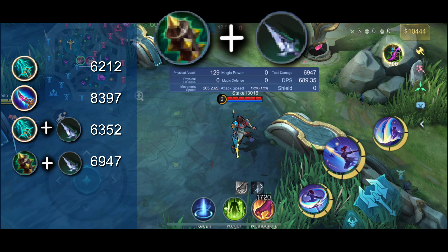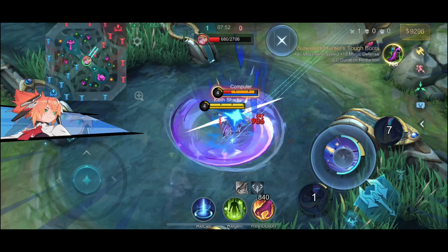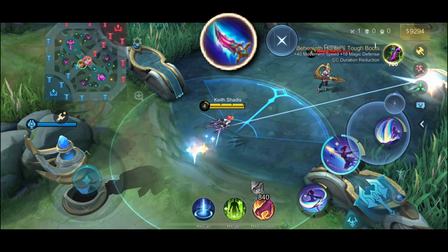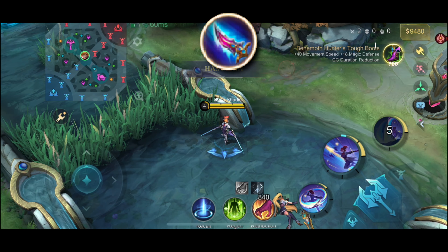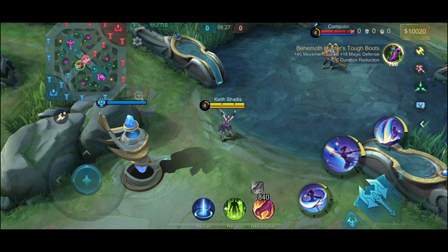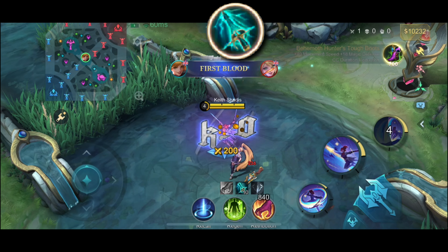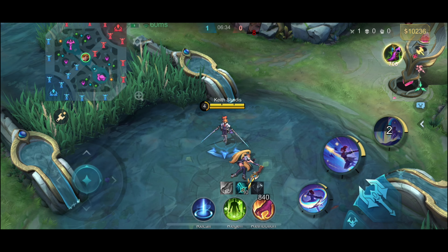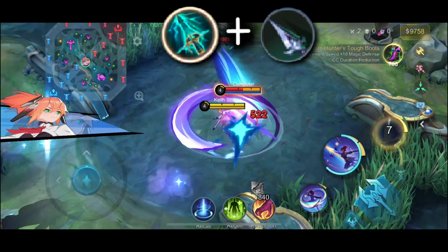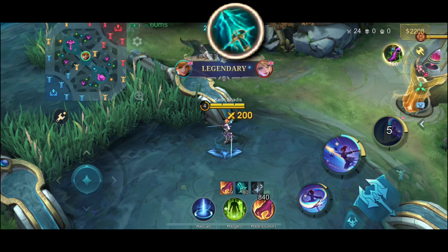But let's not jump to conclusions yet. Let's test it further with both Fanny and Layla at level 4, because that's usually the timing when you get these items. With Blade of Heptasy, Fanny can one-shot Layla using her ultimate combo. She can do it as well with Fury Hammer plus Dagger. Now with Skypiercer alone, the damage is not enough to even activate its ability — you still need an extra attack. But if you add a dagger to the Skypiercer, Fanny will be able to burst down Layla. And when your Skypiercer has stacks, even as your only item, you can still burst down squishy heroes.